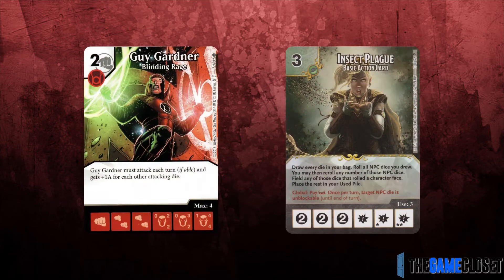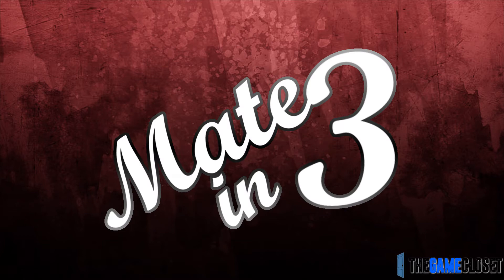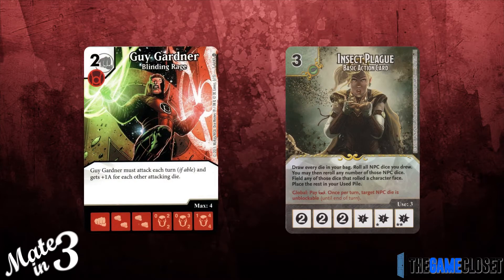I saw some people talking about a Guy Gardner and Insect Plague combo a while back, so I figured I'd make a short video describing how the combo can deal 20 damage in three turns. Welcome to Mate in Three.